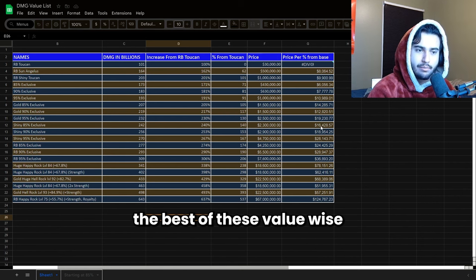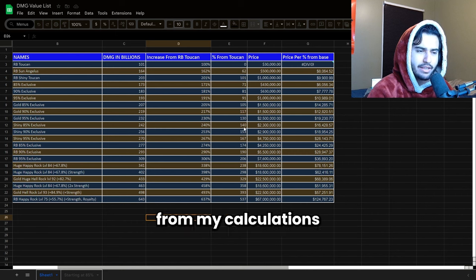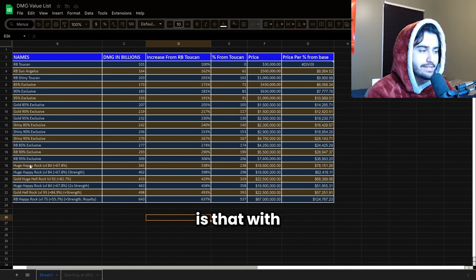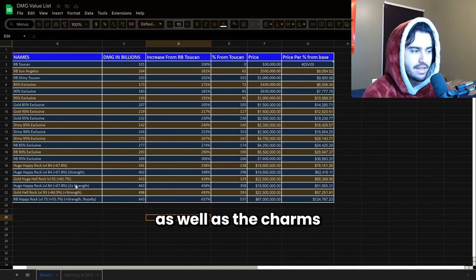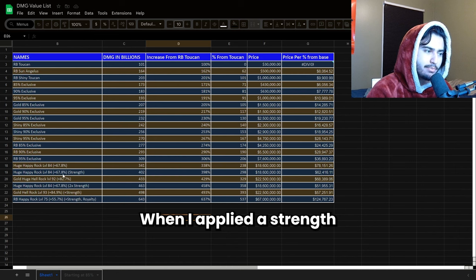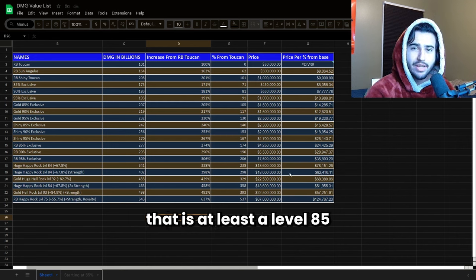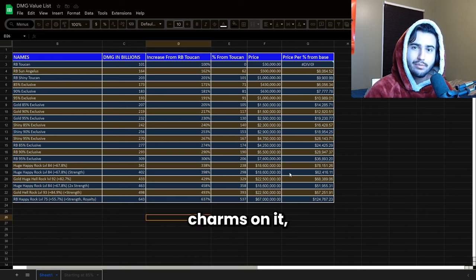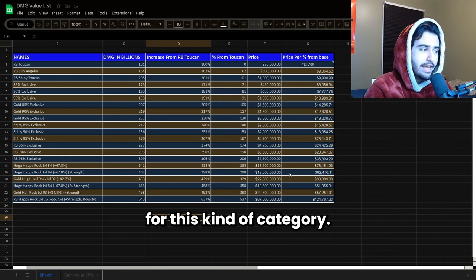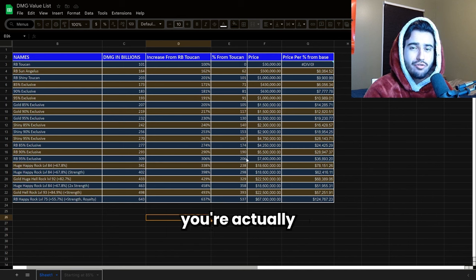Among the shiny exclusives, the best value is actually the shiny 85% exclusive — you could find these for about 2.3 million, and you're going to get a 140% damage boost compared to the rainbow toucan. The one caveat with huges is that it depends a lot on the huge's level as well as the charms on it. The value got 25% better on this happy rock when I applied a strength charm to it. So if you're looking for pure damage, getting a huge that is at least level 85 with three empty charm slots and putting three strength charms on it can get you a lot of value. There are a lot of factors to consider with huges, but the spreadsheet is really useful for exclusives to see what value you're getting for the price.